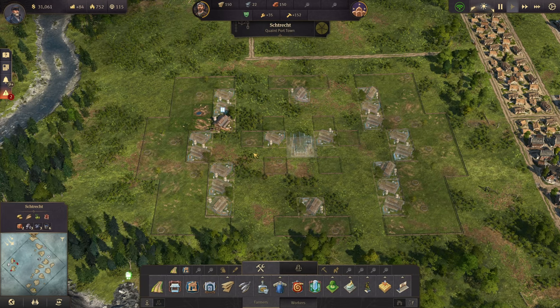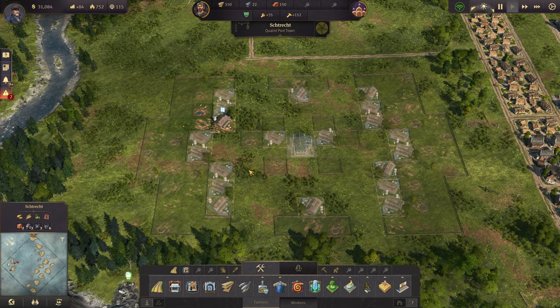What is up my fellow builders and welcome back to Anno 1800 — a brand new sandbox save game. This is the 12-12-12 seed and we are going to build the ultimate sheep farm layout.